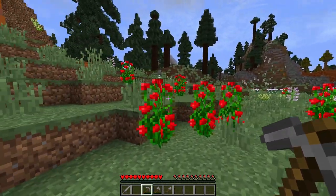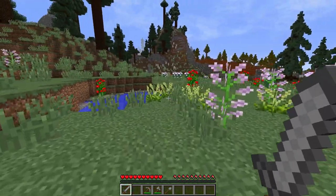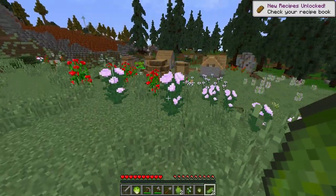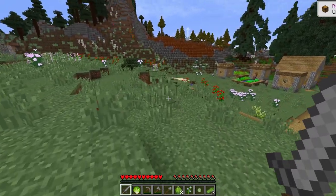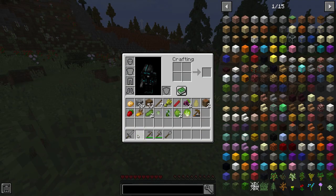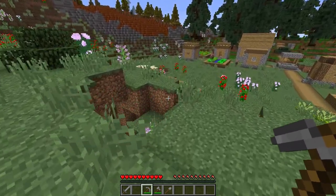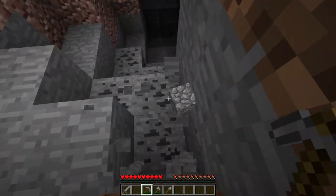This area looks pretty safe. I can go over here to this village. I don't think they have a blacksmith, unfortunately. If they did, that would have been an easy way to maybe get some iron and an easier start. Oh, a cave with coal — that's good. Let's head down.